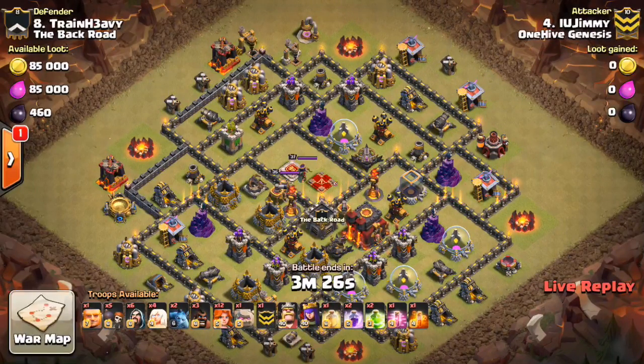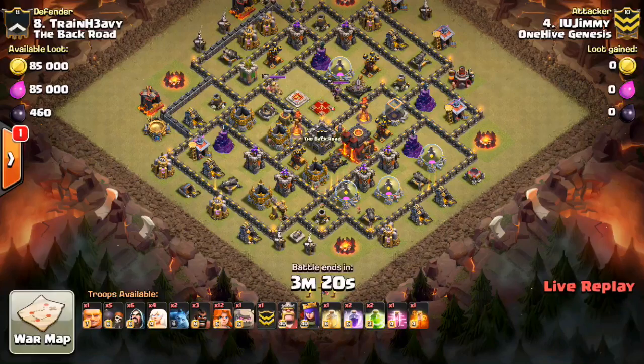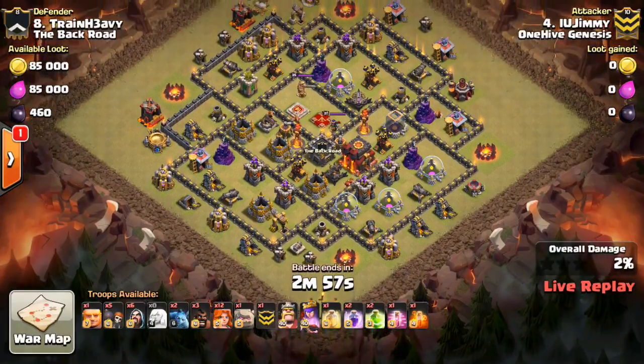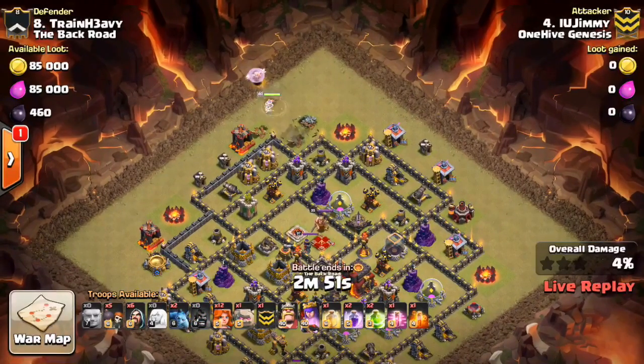All right, here we go. Looks like we got IU Jimmy. Caught it very early, so he hasn't even started dropping anything yet. Caught me a little by surprise here, but as soon as that white mark went up, I was ready — saw the exclamation point. Got in this attack.